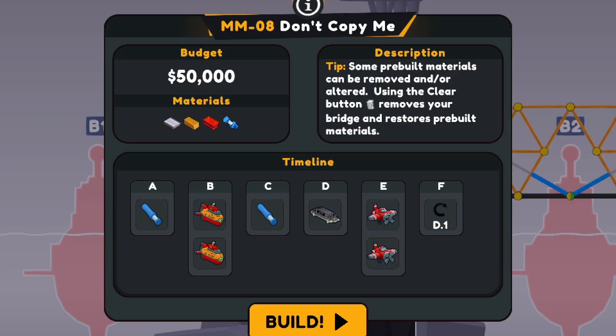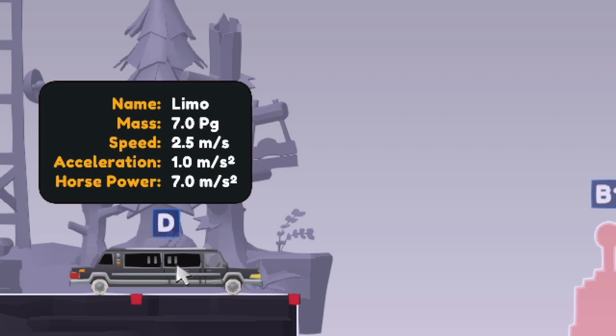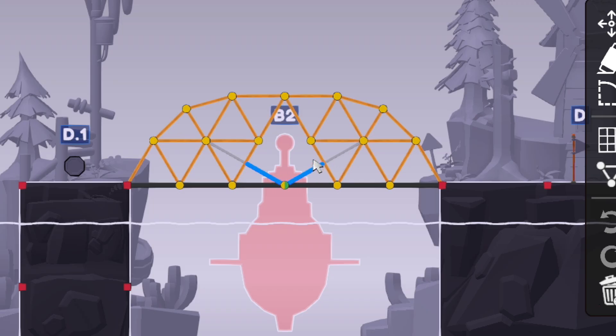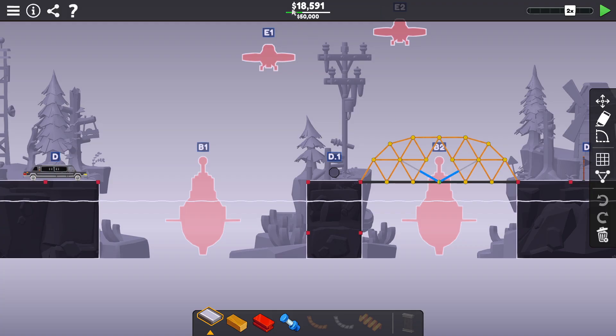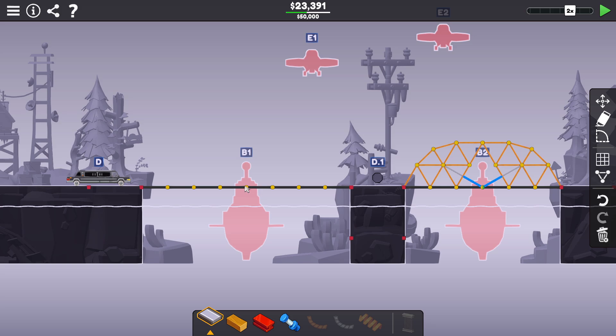Level 8: Don't Copy Me. Some pre-built materials can be removed and/or altered. Budget is $50,000 on this one. We've got two submarines that have to go through, two airplanes way up high — I wonder if that's just supposed to stop you from getting creative. And then we have a limo that's 7PG. They made one little leverage piece to lift out of the way from the submarine on one side, and they've already spent $18,000 on it — that feels like a lot. It's really only this little centerpiece that needs to come apart.